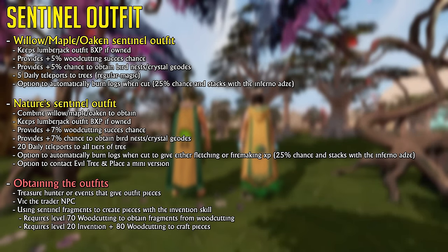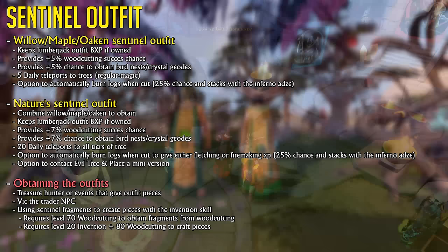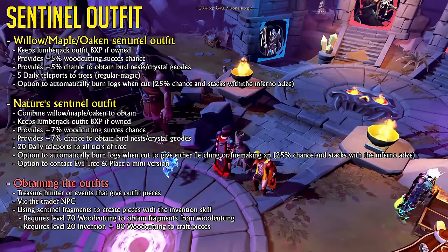We then have the Sentinel outfits, which are by far the most important outfit to obtain for woodcutting, and they even keep the Lumberjack's bonus experience effect if owned. The Willow, Maple, and Oaken Sentinel versions will increase your woodcutting success rate by 5%, effectively increasing your experience per hour. They also give you a higher chance to obtain Bird's Nests and Crystal Geodes, plus 5 daily teleports to base-tier trees up to the Magic Tree, and an option to automatically burn logs when cut. When you combine the 3 base outfits, you get the Nature's Sentinel outfit, which has even more buffs — including a higher woodcutting success chance, an even higher chance to obtain Bird's Nests and Crystal Geodes, 20 daily teleports to pretty much any tier of tree, the option to get Fletching or Firemaking experience from chopping logs, and an option to contact the evil tree to see one as active and even place a mini version of it. This outfit is absolutely insane.